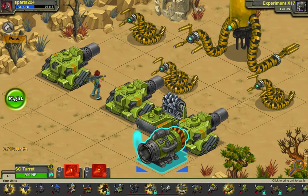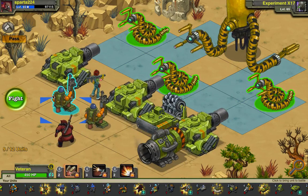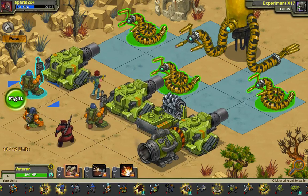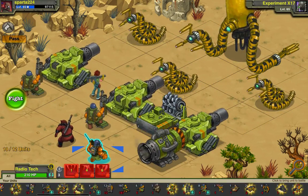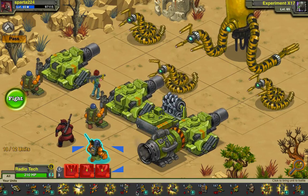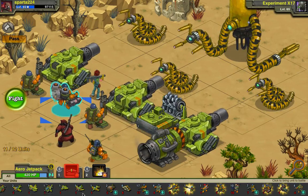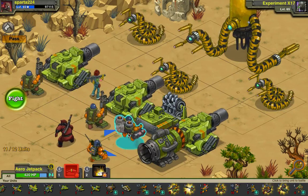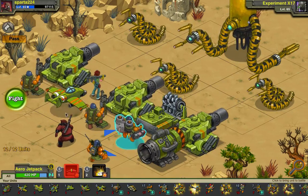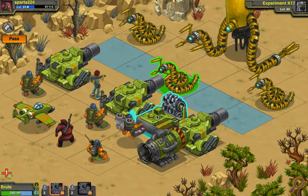I'm gonna need to carefully set myself up here, because like I said earlier, this thing is a complete jerk to kill from what I have seen, and I do not want to lose many units, because I have Ash's Last Stand to do after this. If I lose too many units, I'm gonna feel ashamed of myself. This will be my setup — I'm probably overdoing it a bit.